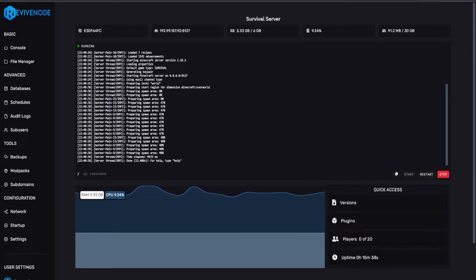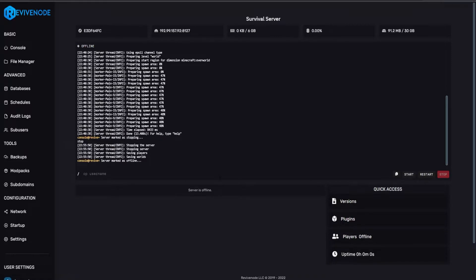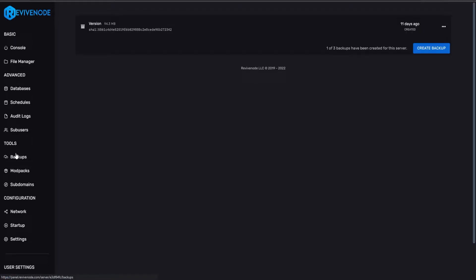To get started, always ensure that your server is offline. Once that's complete, go into the backup tab, and before you ever change your Minecraft jar, ensure you have a backup. This is to make sure that you have a backup of your world, your player data, mods, etc., as changing Minecraft jars incorrectly can cause issues. Regardless, always make sure you have a backup — it's super helpful, and Revive is not responsible if anything occurs during the upgrade process.